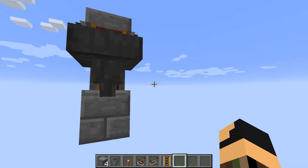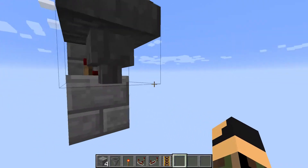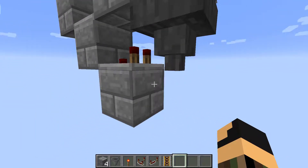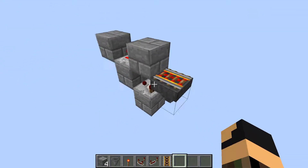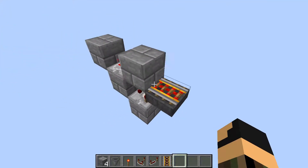Beneath the hopper, or next to it — however you want to place the hopper — there should be something to collect the items that the hopper minecart or chest minecart will bring. Otherwise, this is pretty pointless. And there should also be a rail leading to this.